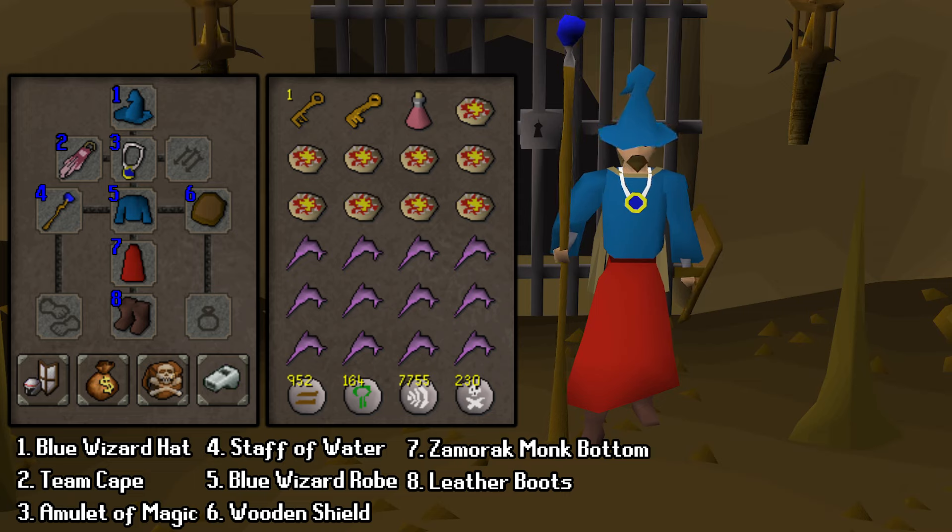For our magic setup, any staff will do to cast your highest offensive spell. I'm going to bring a staff of water and we'll be casting Water Blast. The rest of the gear shown is near best in slot for free-to-play. In our inventory we have runes to cast Water Blast and Snare, as well as an energy potion just in case. Besides that, we're loading up on food — your best options are anchovy pizzas or swordfish. I ended up taking a mix of both.